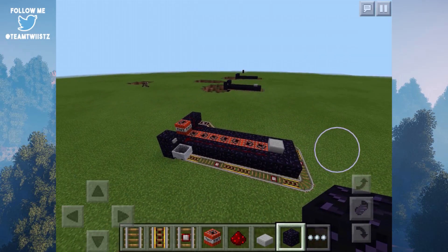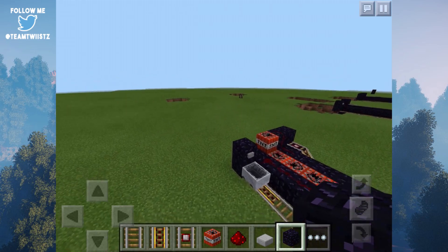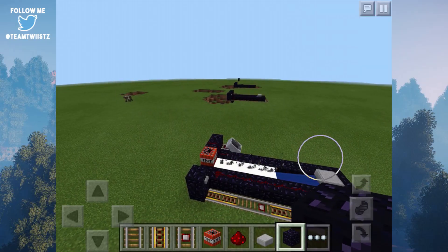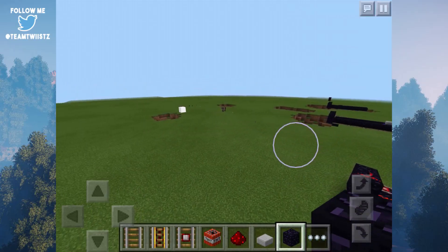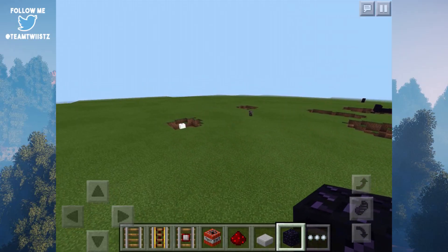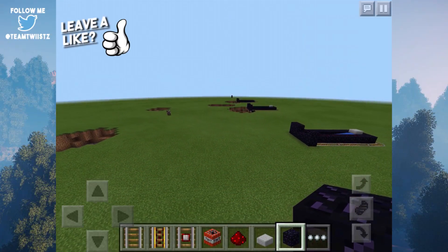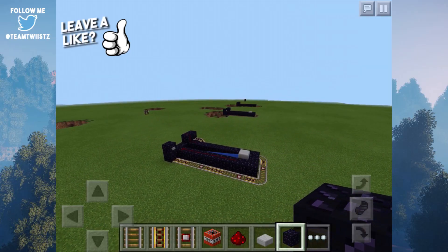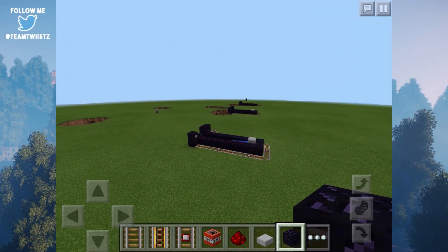Here is my TNT cannon — let's go ahead and test this out by hitting this button. It should activate the first bit of TNT and then shoot off the final one, which is going to be our cannon. Take a look at that guys, that is so freaking epic. You can use this to defend your home, attack your enemies, and pretty much anything that could come to mind.